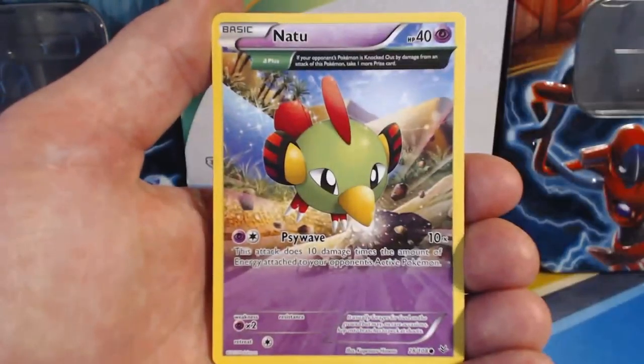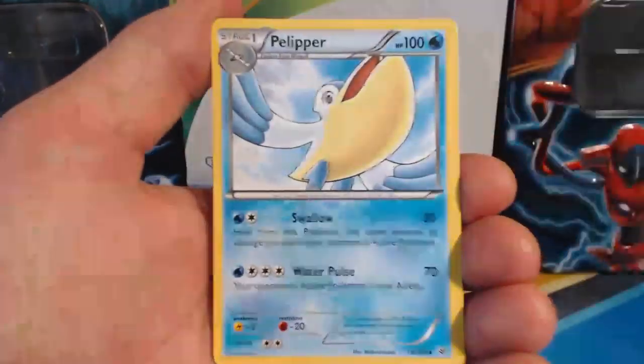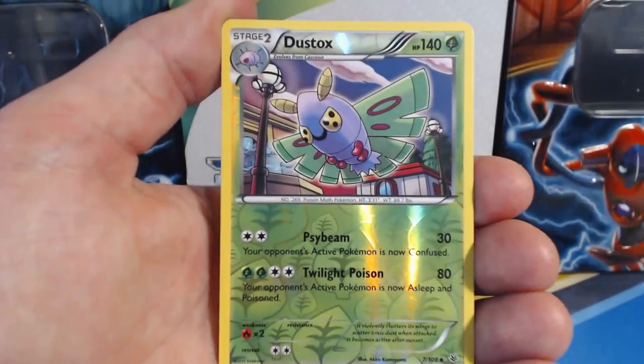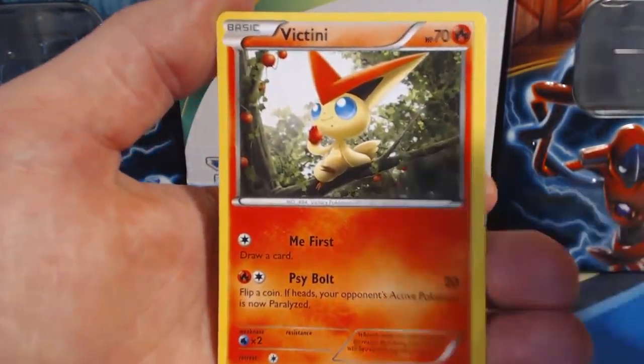Second pack: Cascoon, Hawlucha, Dratini, Natu, Wingull, Trainer's Mail, Pelipper, Wally, Dustox, Reverse Holographic...